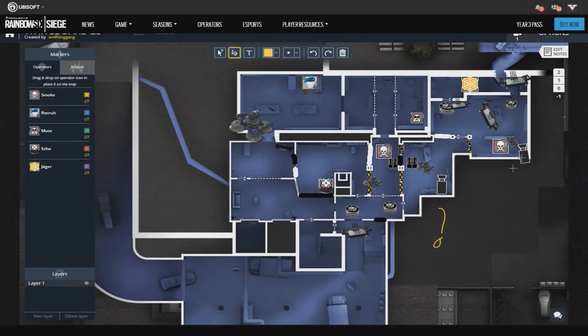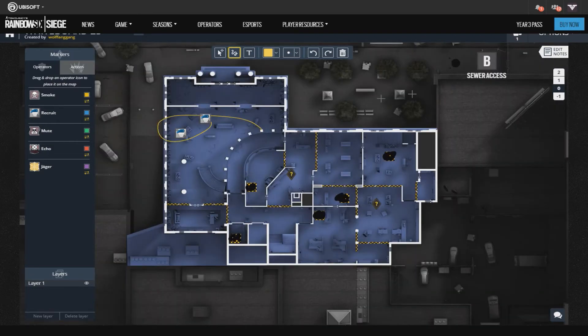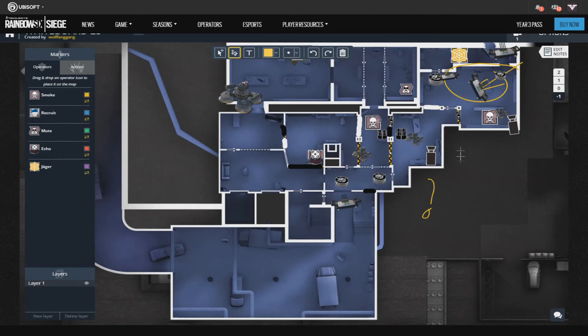Problems: this strat is all about when attackers prefer attacking server or CC from the tunnel. Against a lobby attack it could work, but you will have to be quick and rotate back to the top floor. Most bank attacks happen exactly in server. Also, the problem is if they manage to get to the server prior to the last 90 seconds.